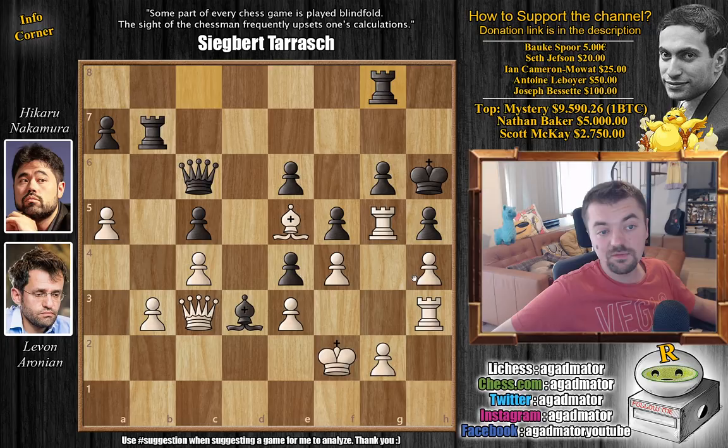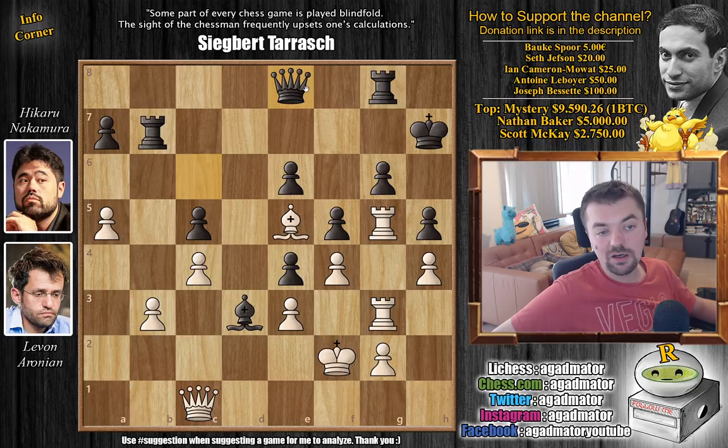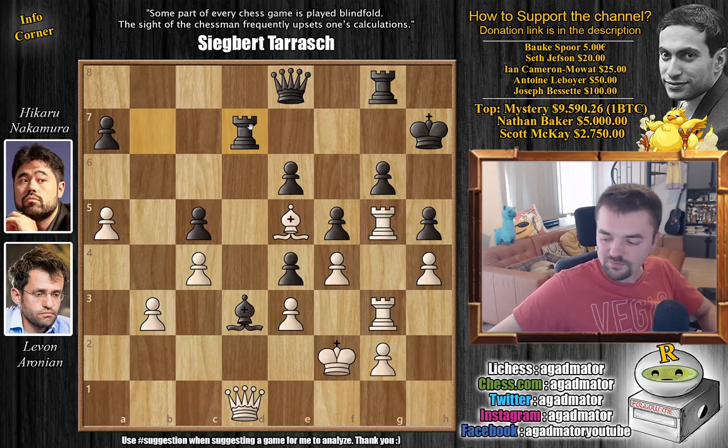Rook to g8 by Hikaru, defending the g6 pawn. Rook h to g3, and now the king goes back to h7. Queen to c1 — Levan now wants to play Queen to d1 to put more pressure on the position. Queen to e8 by Hikaru, adding another defender to the pawn. Now Queen to d1 — this is where the magic really happens. Hikaru plays Rook to d7 and now his position is lost. Feel free to pause the video and figure out why — I'll give you a couple of seconds.